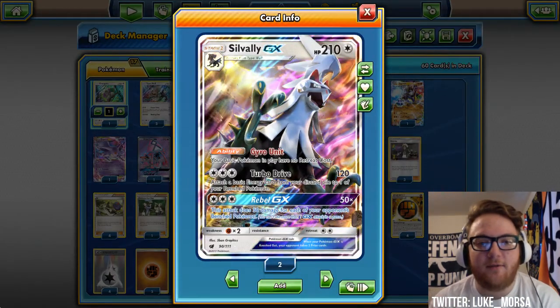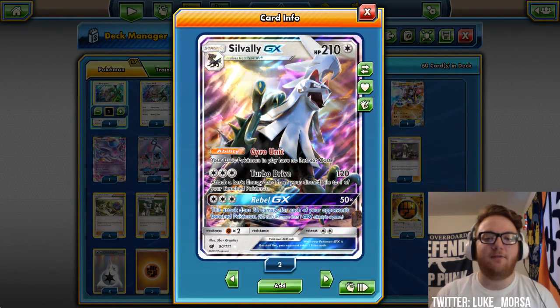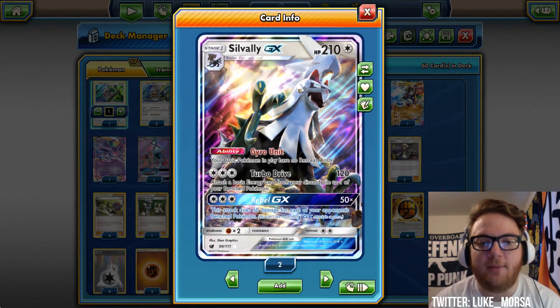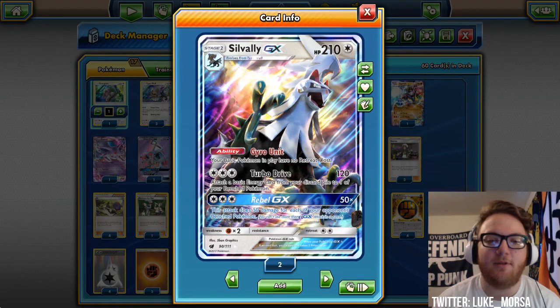Turbo Drive is its first attack for three colorless energy, which will usually be a DCE and a fighting energy, or a DCE and a Strong Energy if you have Fighting Memory attached. It does 120 damage and attaches a basic energy card from your discard pile to one of your benched Pokemon.